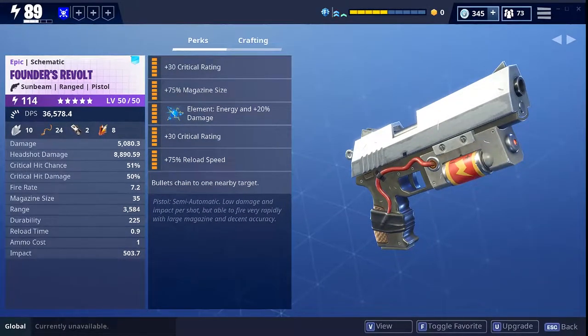Hey, what's going on guys, this is your boy Will Fresco and in today's video we're going over the Founders Revolt. This one is god-rolled, it is Sunbeam, and it is maxed out. I got it to level 50/50 and in case you guys don't know, on an epic weapon the max level you can go is power level 114, so that's where I'm at right now.